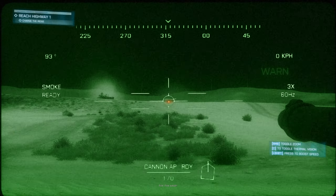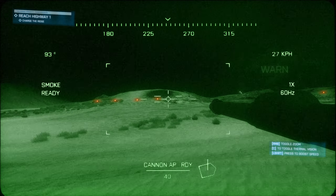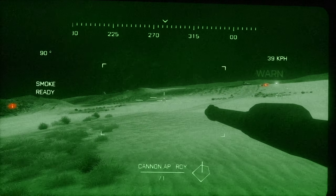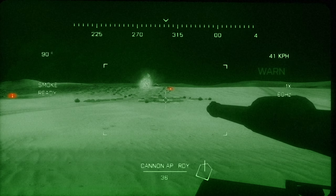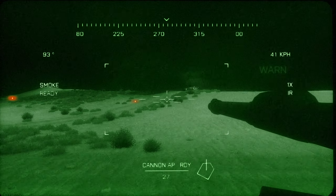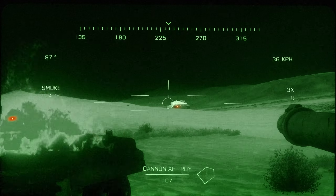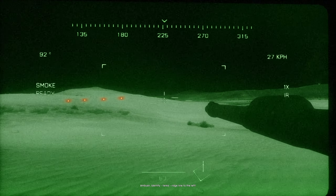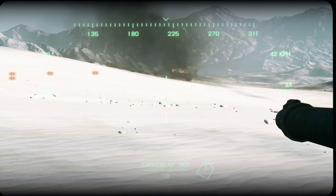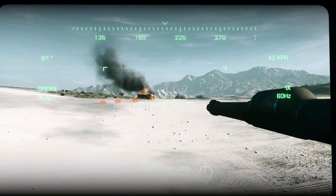I'm pretty sure they're baiting us into an ambush, if I remember. Direct hit, good hit. Yes, we got four tanks on our left. We're going to get them first and then we're going to flank. Yeah, we're going to need that thermal. Good hit. So we're going to flank them from their right.